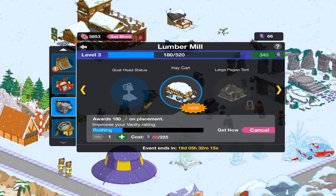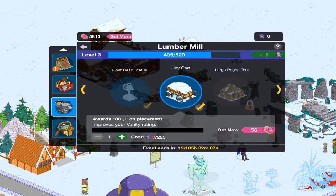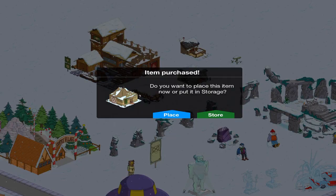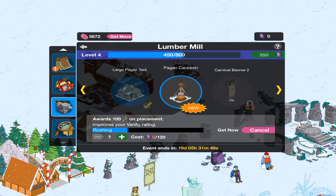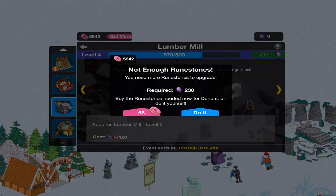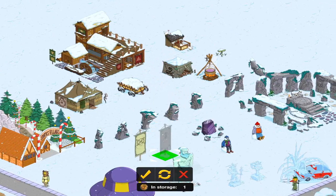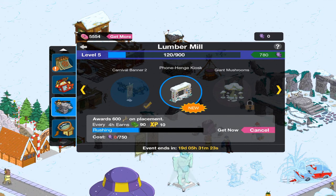So now we can get the hay cart, which is also an item we can get normally, and it costs us 225 runestones. A lot of these items are from the medieval update that was a couple years ago. So now we have to get level 4 so we can get the large pagan tent — there we go, and it costs 450 to get the large pagan tent. We'll place that right over here. Then we have the pagan cauldron for 30 donuts or 120 runestones, placed right over here. Then we have the second different style of carnival banner, which also costs 120 runestones. We'll place that one right over here beside the other one.